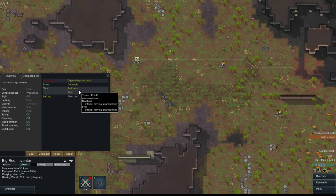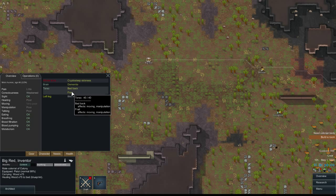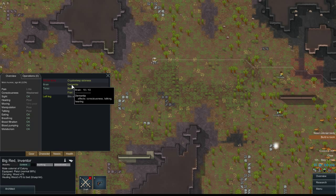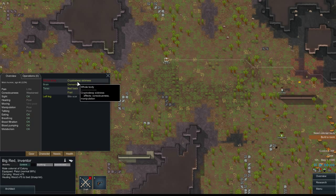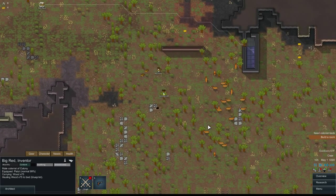This guy's got a bad back, which makes him slow, and he's frail, which makes him slow, and he has dementia, which makes him pleasant to be around, and also deaf. They all have crypto sleep sickness, which causes lots and lots of lovely vomiting.